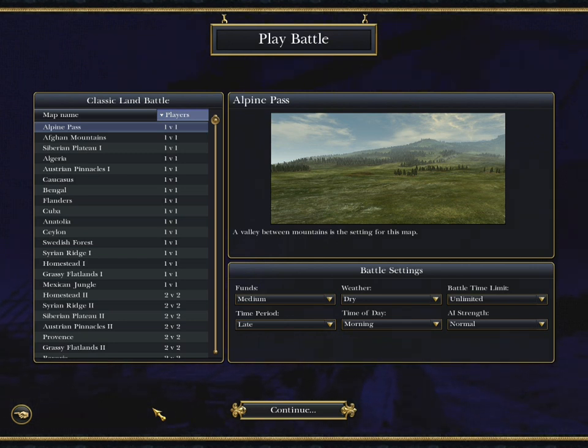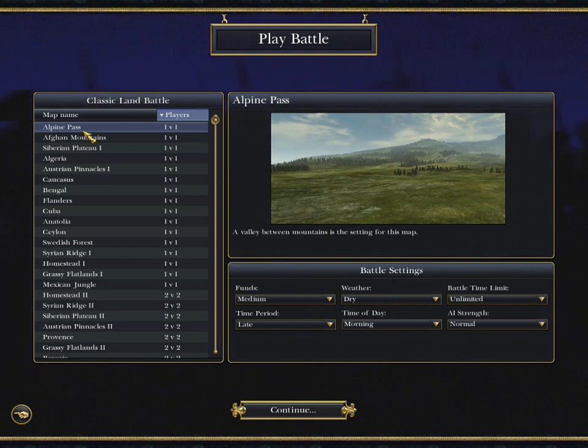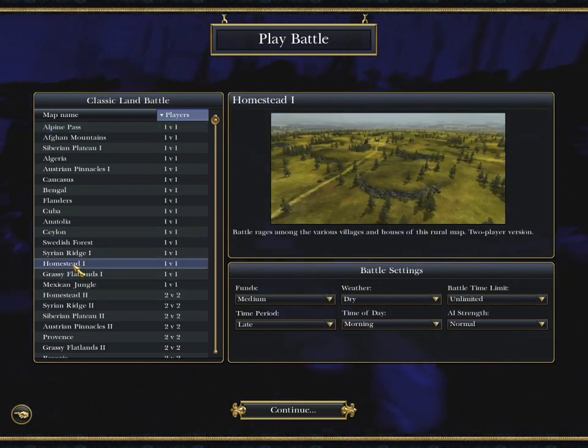Normally when I'm testing something I choose a perfectly flat map so that there's no interference from terrain, but as this particular mod is intended to change the entire battlefield experience I wanted to opt for a map which would force both armies involved to manoeuvre a bit more in order to test the mod more thoroughly. I didn't want to go for something too mountainous, which would be unrealistic for an 18th century battlefield, so in the end I chose this map - Frankstead 1 - which contained a reasonable mix of flat areas, small hills and small woods.